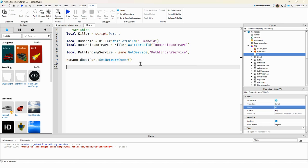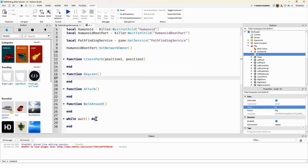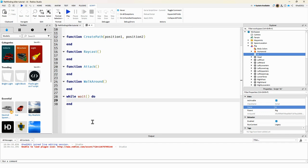You can create a function called 'createPath' with position1 and position2. Inside the createPath function, you can create a while-wait loop. We can also create a function called 'walkAround' and another function called 'leave' — leave these blank for now.